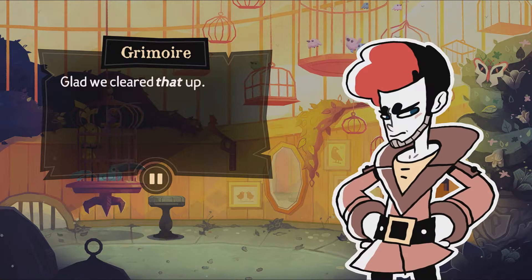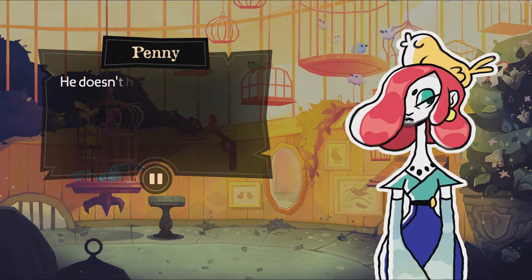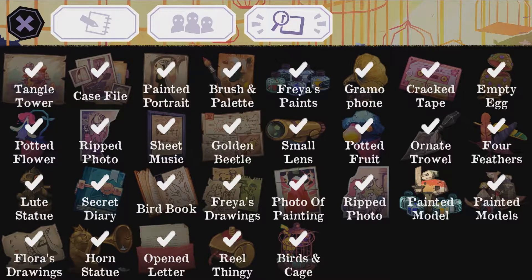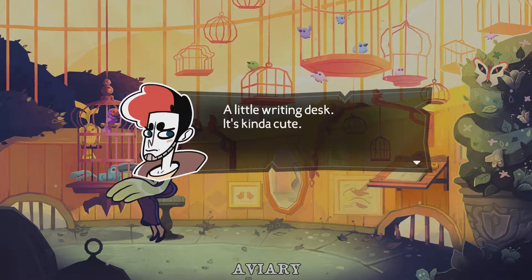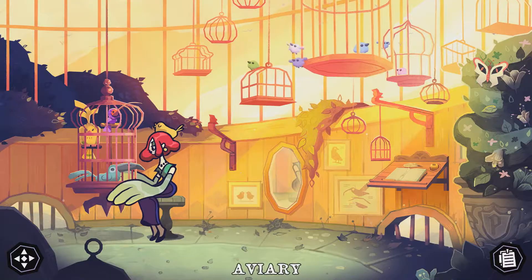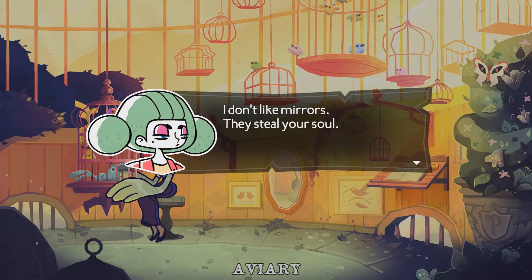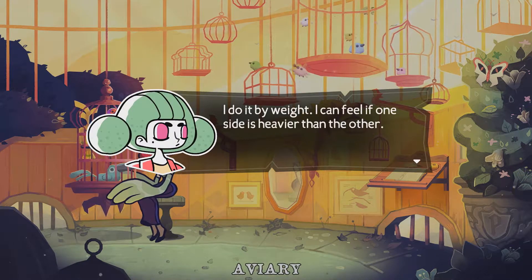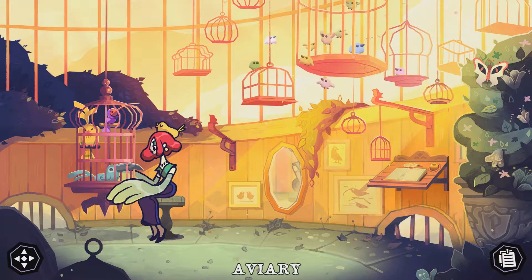Glad we cleared that up. What about the one on your head? On my head? He's just my hat — he doesn't have a name. Who would name their hat? It's a pretty ornate hat. My little writing desk, it's kind of cute. There's nothing written in the book, although someone's torn a page out of the middle. That's interesting. I don't like mirrors — they steal your soul. How do you get your hair so symmetrical without using a mirror? I do it by weight — I can feel if one side is heavier than the other.